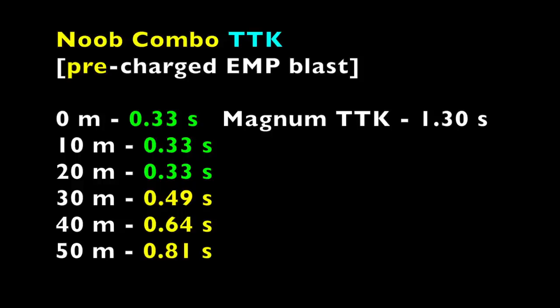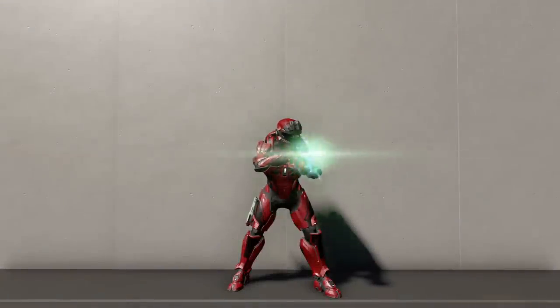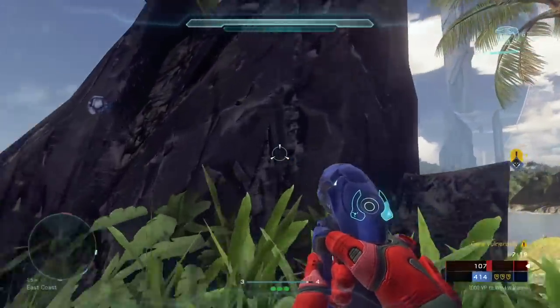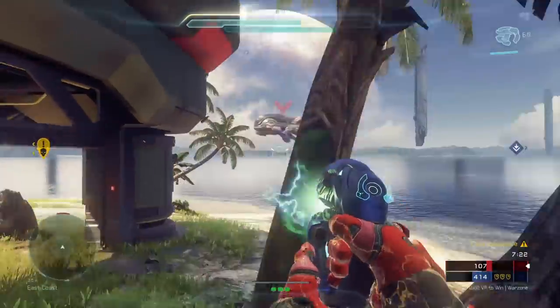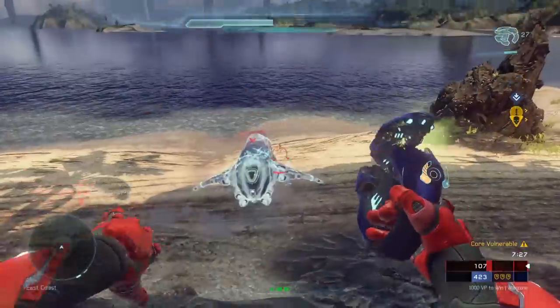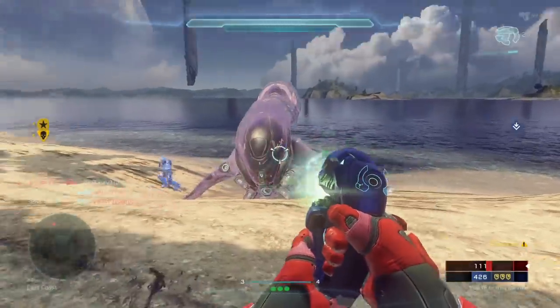Just look at that 0.81 second kill time at 50 meters. Realistically, if you use the noob combo then literally nothing has a chance against you — except maybe power weapons or somebody getting the drop on you. Hopefully this shines some light on why the noob combo is such a powerful tactic. If you've ever avoided the plasma pistol or never bothered to pick it up, maybe now you will reconsider. Don't pass up on easy kills — take the opportunity to acquire the power of the noob combo and use it to dominate.